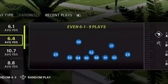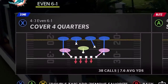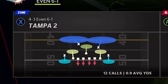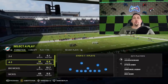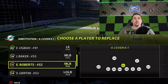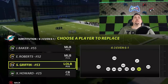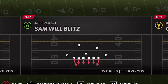The formation itself is the Even 6-1 out of the 4-3. There's the Sam Will Blitz, then you have the Cover 4 Quarters. You can see how much I mix them — I don't use one play more than the other. These two are meant to be used together. Cover 2 is a lot better this year, so I started running Cover 2 and you can see there's a huge difference in average. So let's go ahead and pick that play, the Sam Will Blitz.